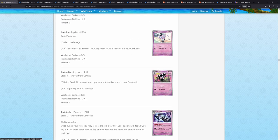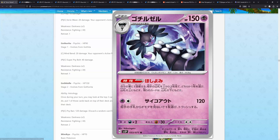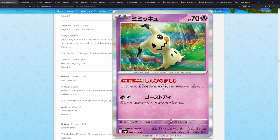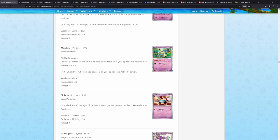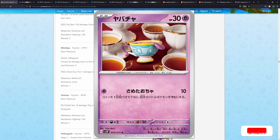We have a Gothita, a Gotharita, and a Gothitelle — pretty, pretty cool. Mimikyu is making a return; I do like Mimikyu. We have a Sinistea — this is also pretty cool. The Claymation style among the real cups — I really like this for some reason. Usually I don't like the Claymation style, but this is really cool.